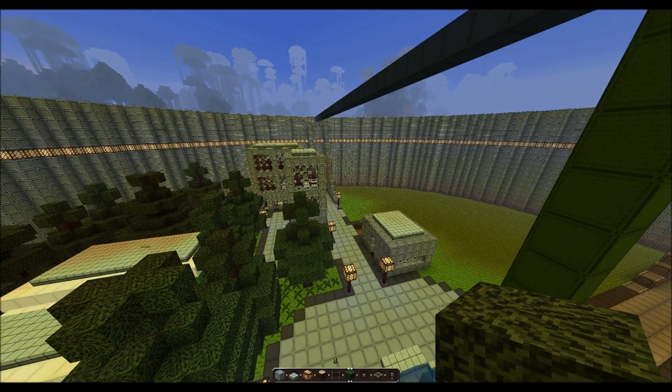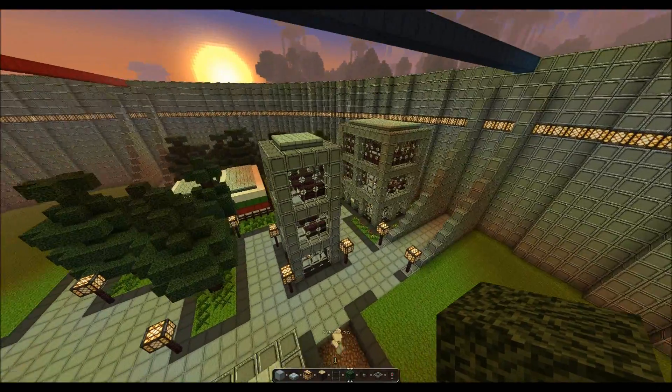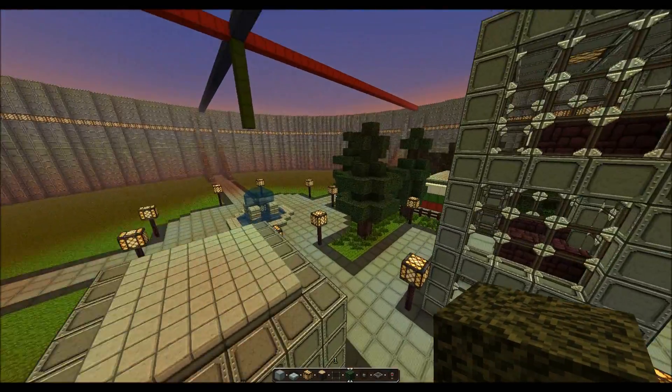Hi, good afternoon everybody. This is Naga Dr. Antichrist. I'm here with Naga Butt Muffin and Naga Coop Nasty. Say hi, guys. Hello. Naga Coop Nasty's shy. I don't know what's wrong with him.